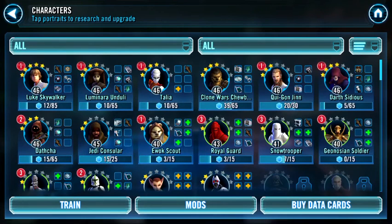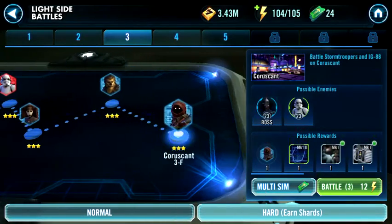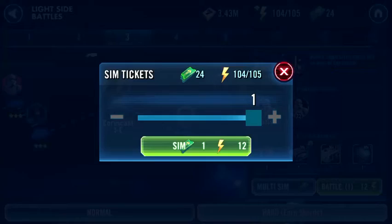First, we're going over character stars - you want to get your character stars as high as you can. The main characters I'm farming right now are Luminara, Talia, Chewbacca, Qui-Gon Jinn, and Darth Sidious. Luminara, Talia, and Chewbacca are the only ones I can currently farm in dark side or light side battles.